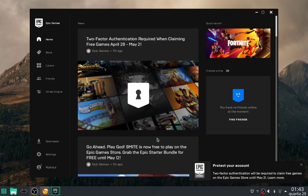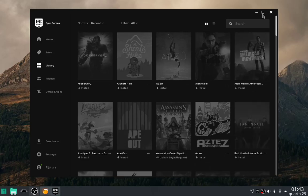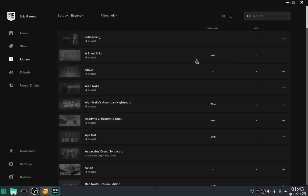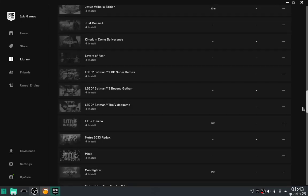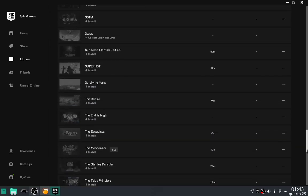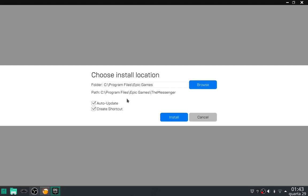So let's try to log in. Now that is finally over, we can download and install our favorite game — mine and yours — which is TheMessenger, the best game ever.